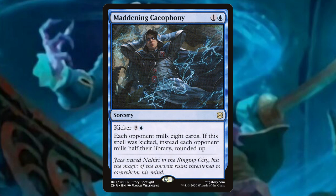Maddening Cacophony: we can pay one and a blue — each opponent mills eight, which is awesome. Or if we kicked it, paying a total of six mana, each opponent mills half their library rounded up, which is really good.